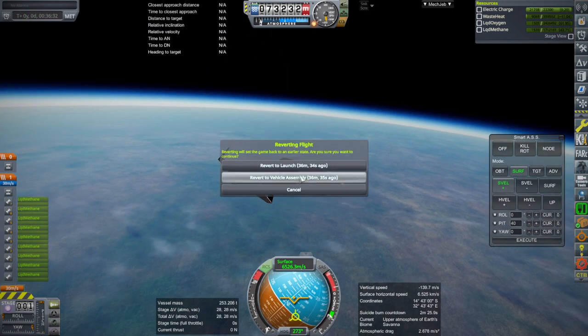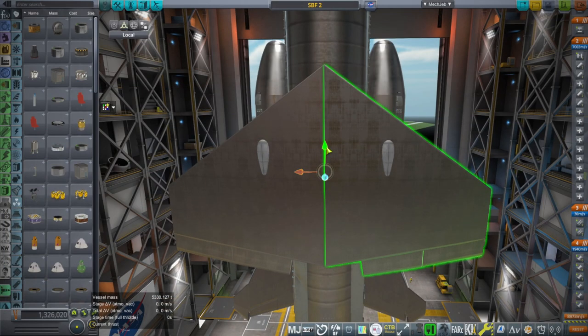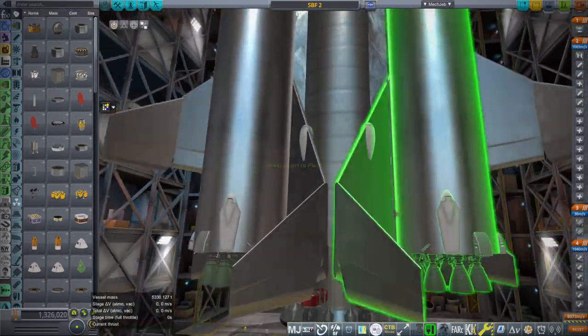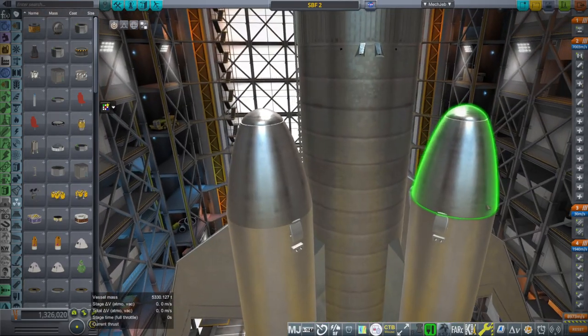That overheating will be solved once there's a custom model, so I wasn't too worried about that. But a little bit of a shift of the wing is needed. Also with the new model, the center of mass might be a little bit different — I think the center of mass on the Super Heavy body is fairly low, so the wings will have to be placed differently once there is a different model.